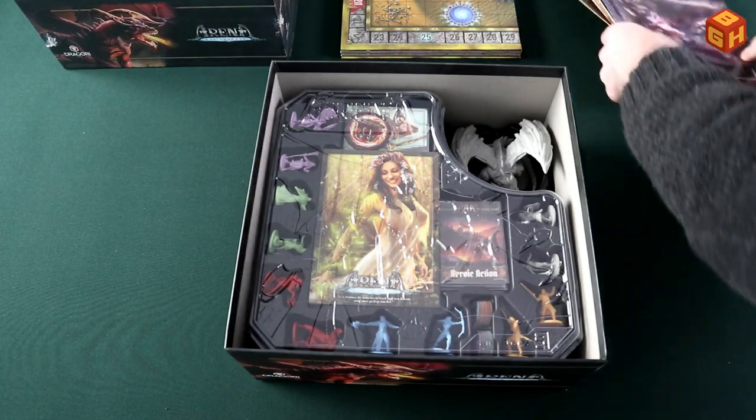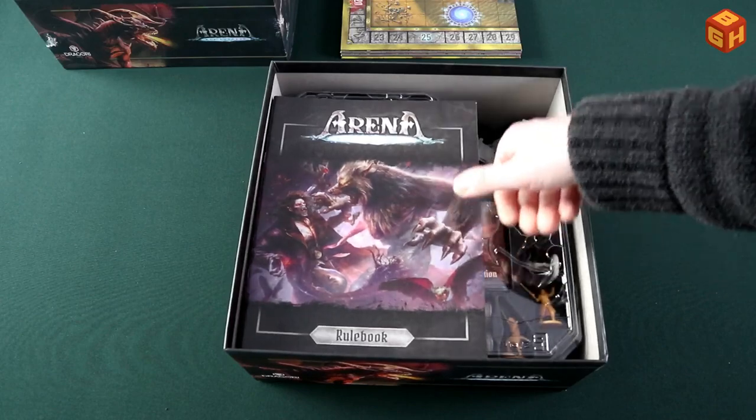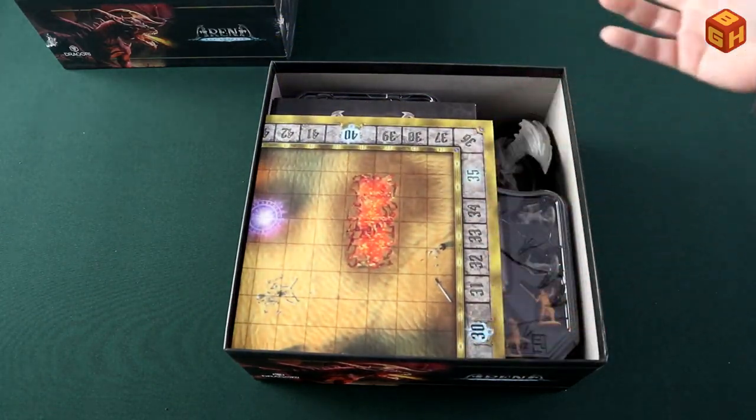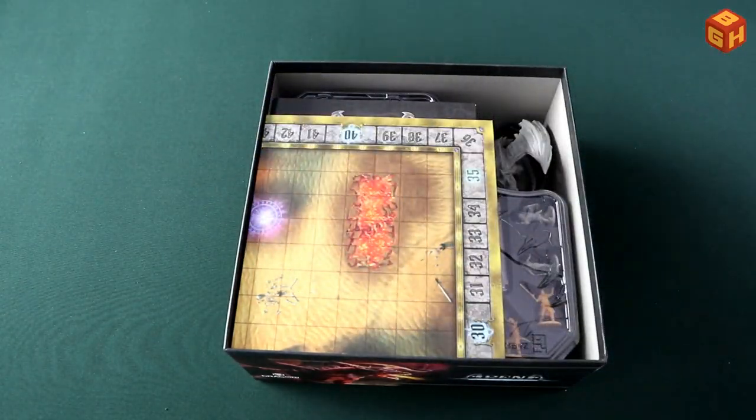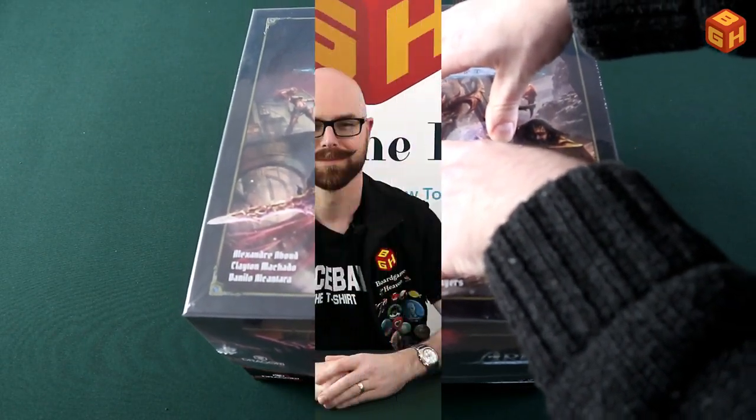Finally, the three books and the quick start guide simply go on top along with the board — and that's it. That is all the stuff that goes into this box and how you arrange it. So that was the reboxing. That was my unboxing of the core game of Arena: The Contest by Dragori Games. Keep an eye on my channel for unboxings of the Heroes and Dungeons box, the Kickstarter exclusives, the giant dragon, the hydra, and other stuff I got with this game. If you enjoyed this video, please give it a thumbs up, subscribe, and hit the bell icon. Thanks for watching — I'll see you next time on Board Game Heaven.